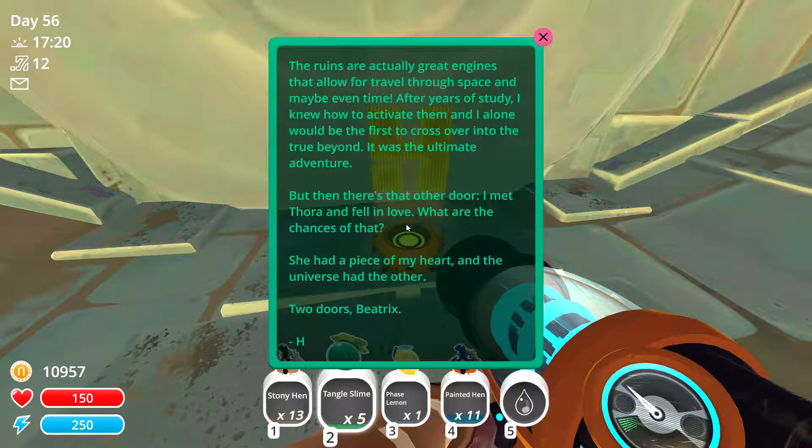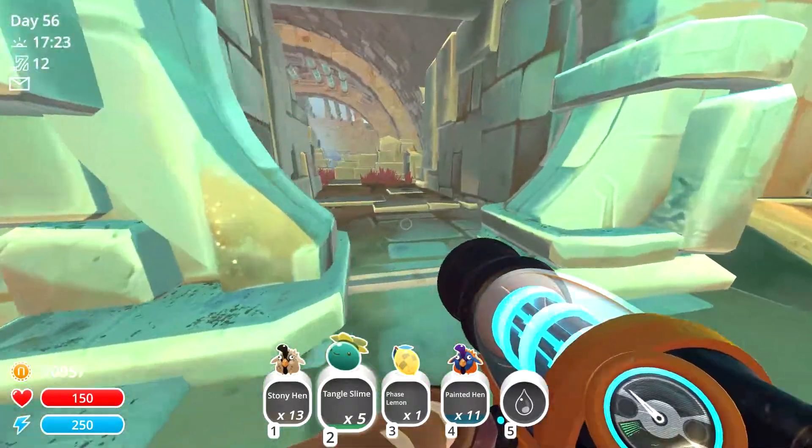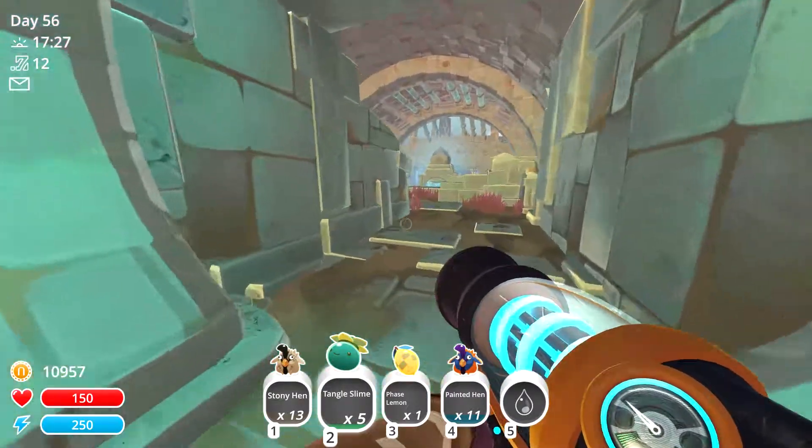Two doors - 'Beatrix, life is filled with moments where there's two doors and you can only choose one. I came to Far Far Range because the search for the unknown is in my bones, and in time even a thousand light years away from Earth wasn't enough. So I searched for secrets within ancient ruins that led me here - this place is my ticket to go even further.' Ruins are engines that allow you to travel through space and maybe even time. The character met Fiora and fell in love - the other door.